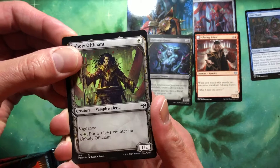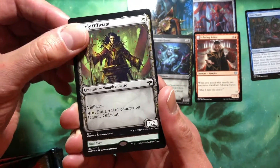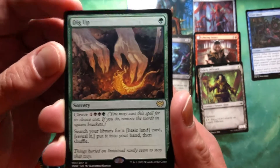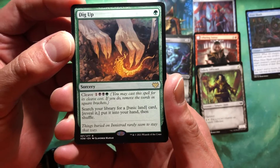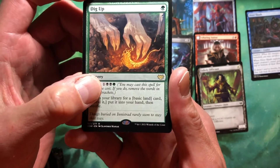Needs no introduction, goes directly to the party. So do you. I think last time I promoted you. Dig Up. What are you actually digging up? One mana for a sorcery, and it's got cleave for one black, black, green.